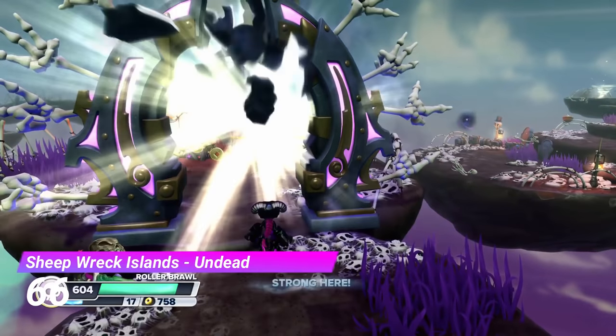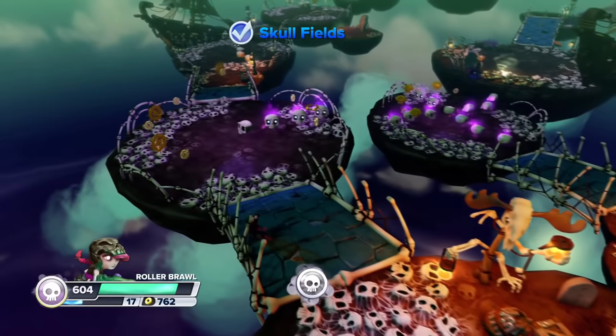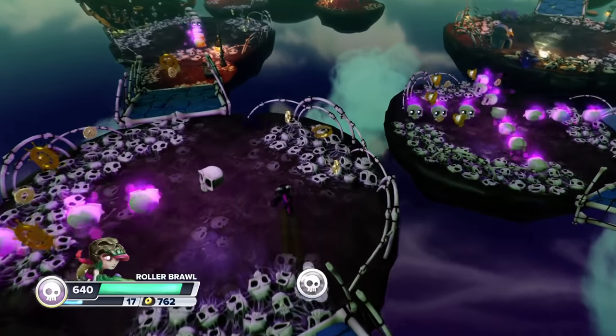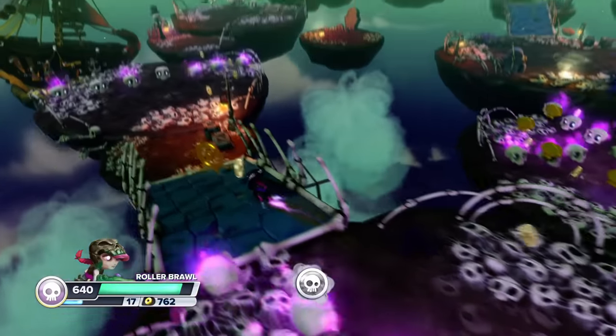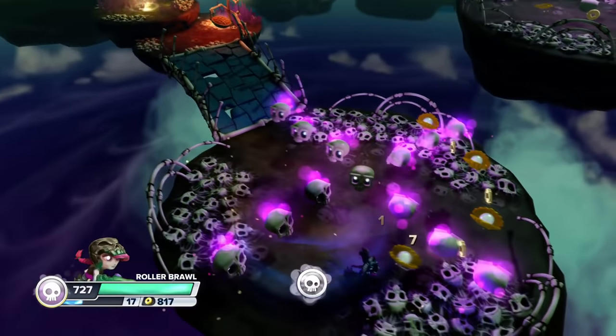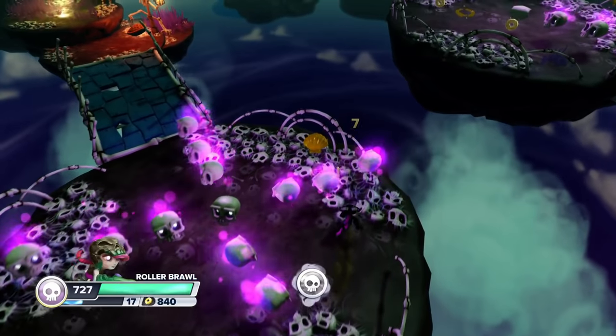Up next is the Undead Gate from Sheepwreck Islands. Instead of just having your standard spinning blades, this gate has spinning skulls — now this is innovation. It also implements the teleportation from the actual level into the gate, and I have to say I just love it.